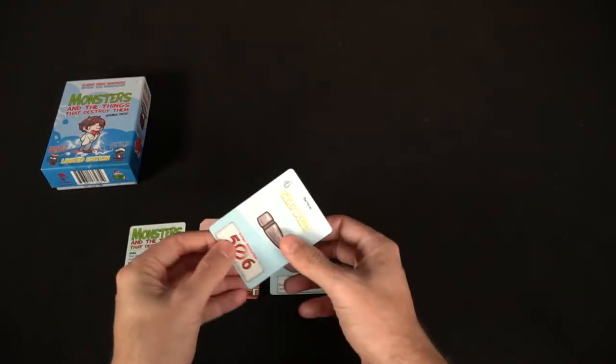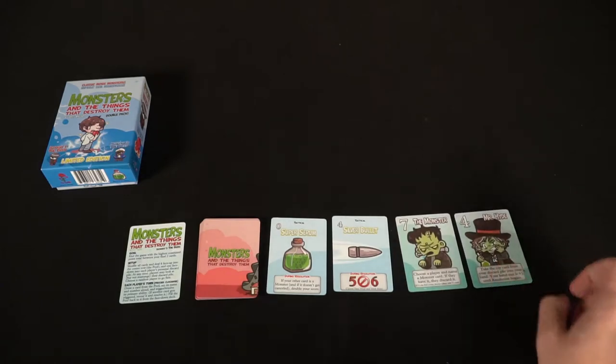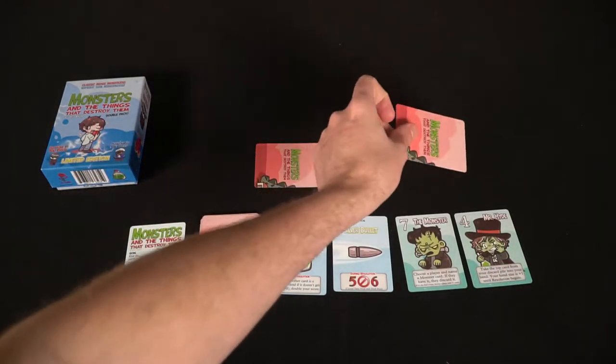The setup for the game is very simple. All you need to do is take a deck of cards, shuffle that deck up, and deal out four face-up to form a pool in the center of the table. After that, deal one card from the deck to each player face down into their discard pile, which they can look at. Then choose a player to start the game and proceed from there. Both the dark and the deep play in the same exact manner.